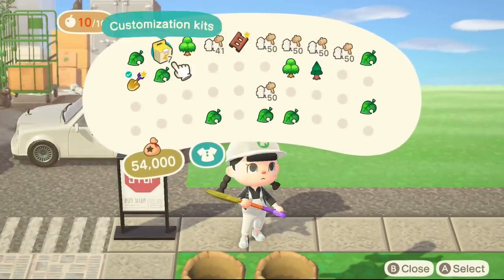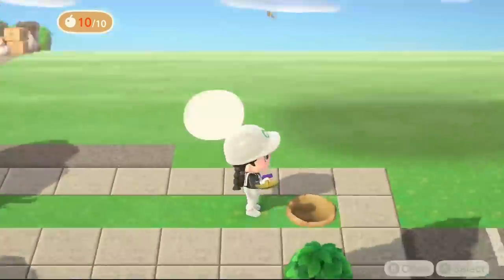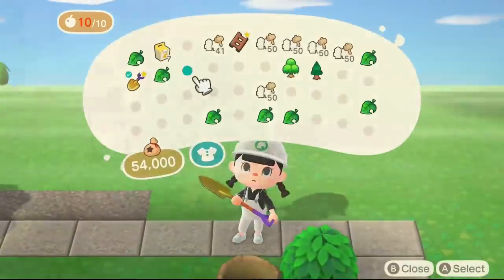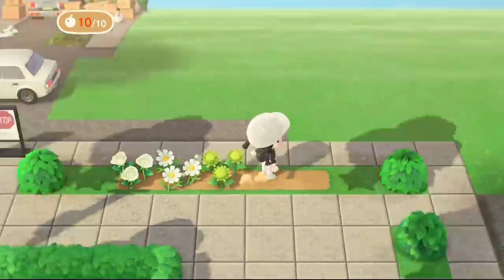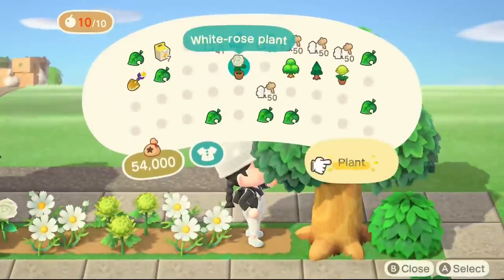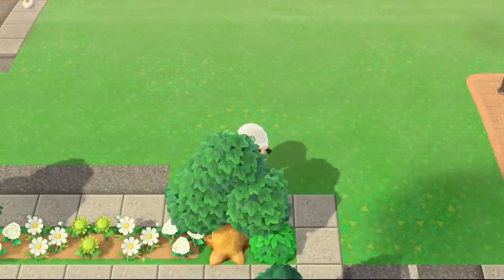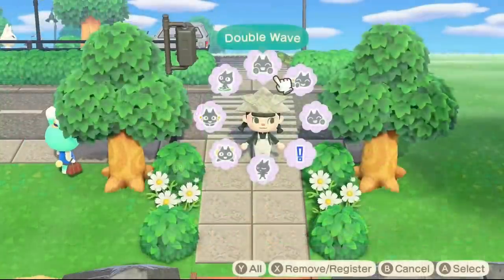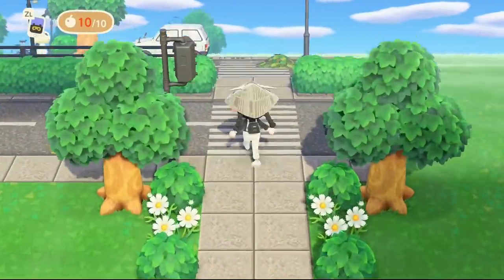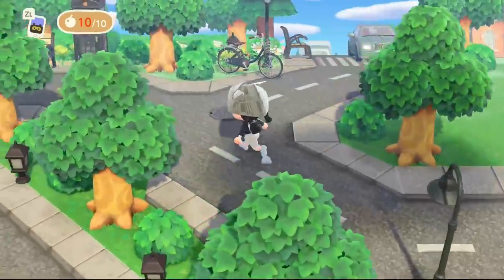I'm going to be using the poster stand for my stop signs and my one way signs. I actually found these on criteria search, but I'll go ahead and list the MA codes in the video's description in case you want them. Once I finish these flowers, I'm going to transition to show y'all how this new city island is starting to look. I'm really excited about this because I've never done an island that is completely based off of realism. I love the cartoony vibes Animal Crossing has, but this is different for me.